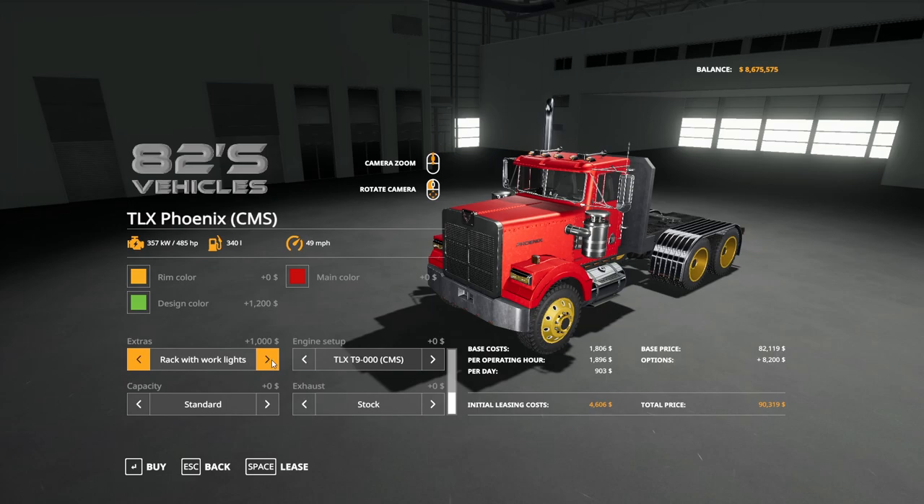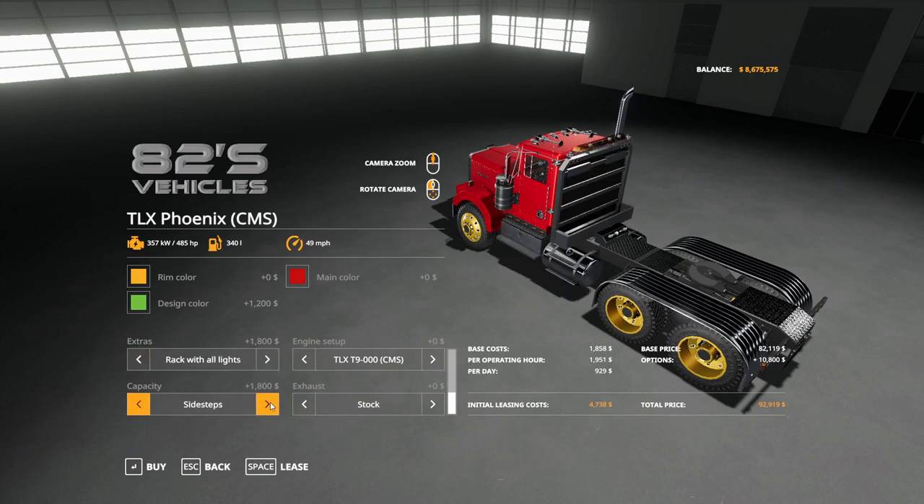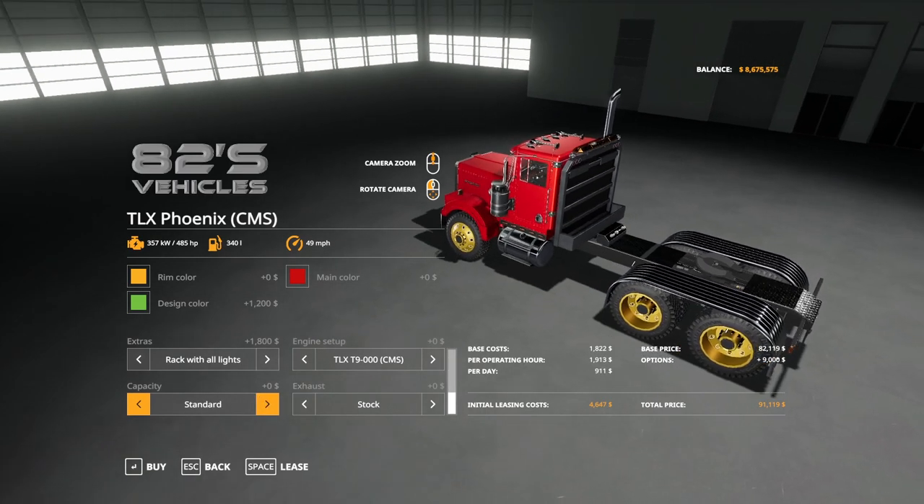Under extras you have standard, rack with work lights, rack with emergency bar, rack with all lights, and forestry rack — I think I went with the rack with all lights on mine. Standard capacity. Side steps: capacity one puts it up from 340 to 440, capacity two up to 640, then back down to 340 for standard.